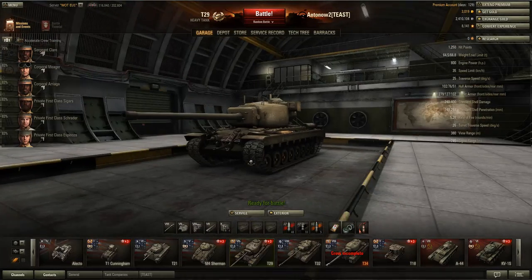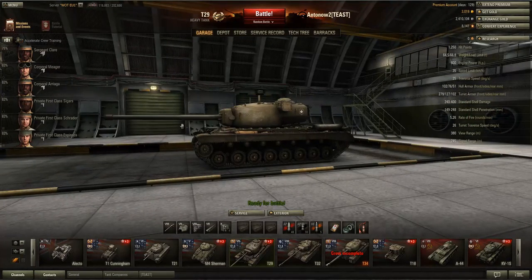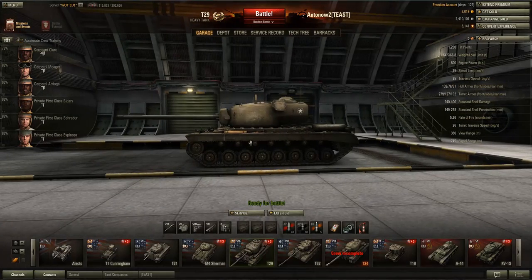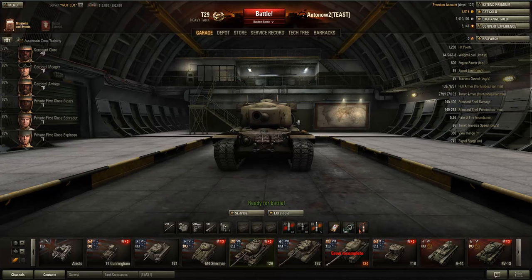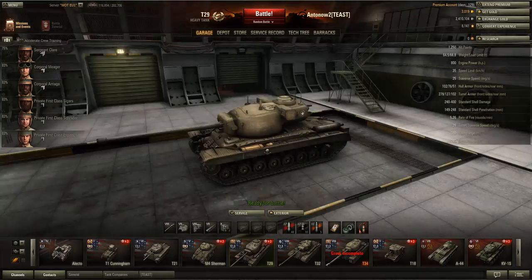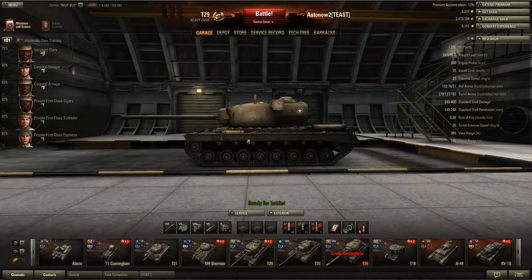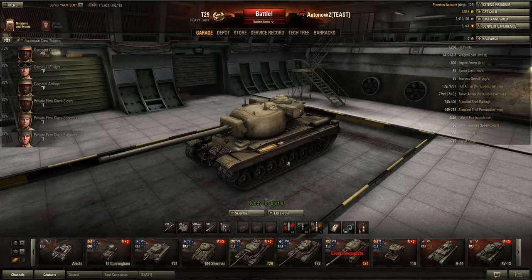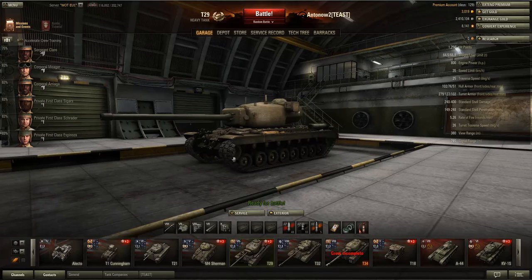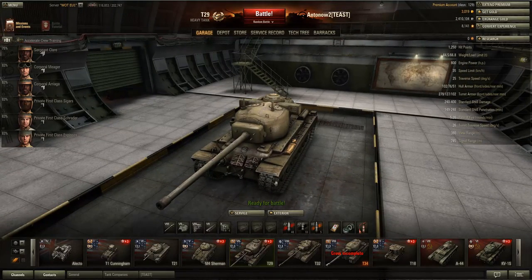Tactically, the T29 is a classic American heavy tank. The best thing you can do is go hull-down — hide your hull behind rubble or an undulation in the ground and use the great 10-degree gun depression. If enemies can only see your turret, they'll bounce constantly. Jiggle your turret to make the cupola harder to hit. Do not rush out in an open map alone on one flank without support, because mobile medium tanks will track you and carousel you to death.